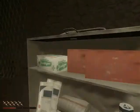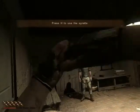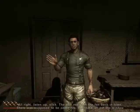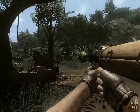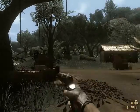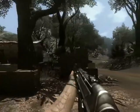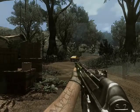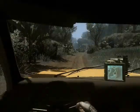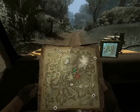Grab some meds here. As soon as you heal yourself, Carbonell is going to give you your first task, your first objective — and that is to repair a vehicle. So you go outside. The game's going to show you how to do that, so we're just going to skip over that part and get right to our first real objective.